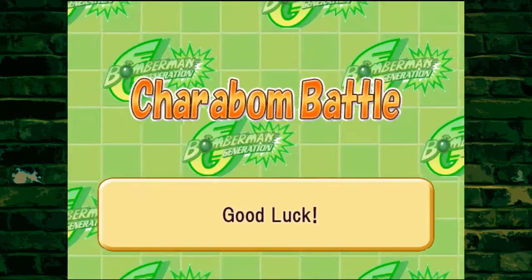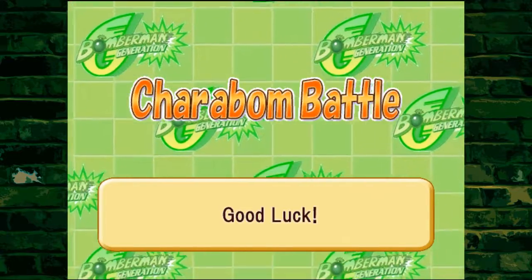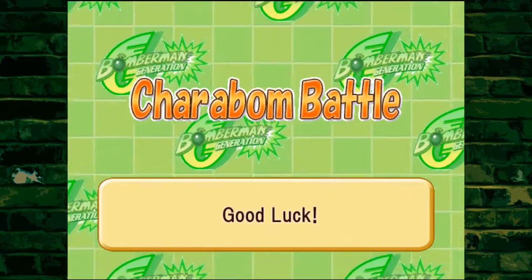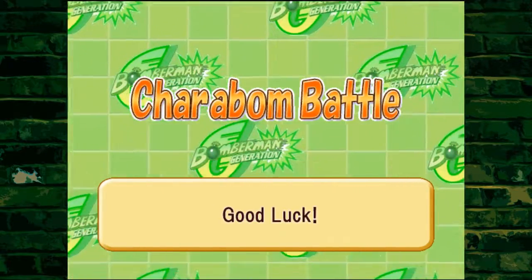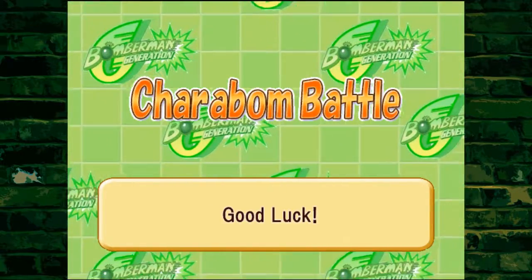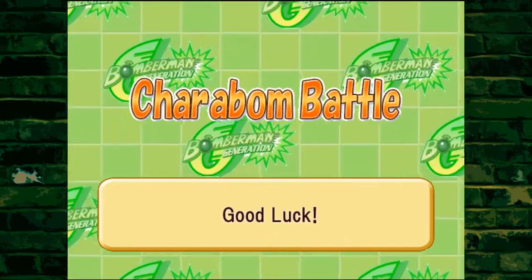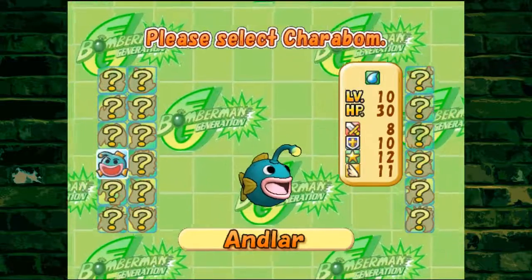Quick breakdown: you have attack, defense, and special attack, represented by the sword, shield, and star symbols. There are six combinations of those three in different orders — you pick three of the six. The CaraBombs will then face off against each other. Of course we have to pick Andlar, and you can see how many CaraBombs there are in total in the game.